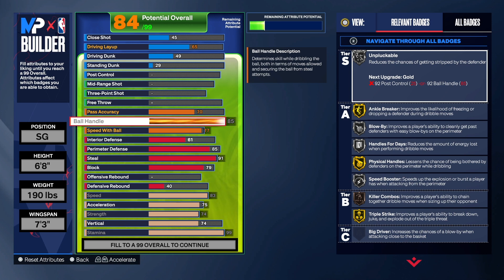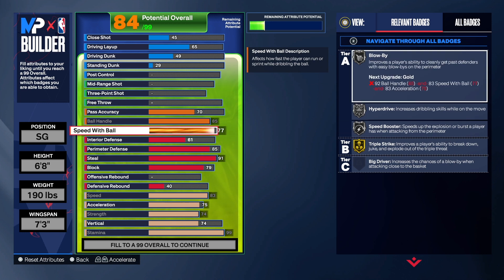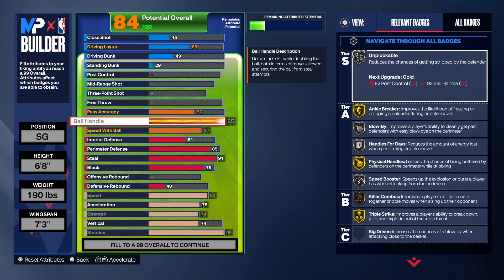If you had the build at six nine, it would look a little something like this depending on how you do it — you'd have blow by on bronze, speed booster bronze, killer combo on bronze. But the 85 ball handle and the 77 speed with ball gives us higher badges. If you're just stuck on six nine and have to have a six foot nine build, then do it that way — that's totally up to you. But I don't necessarily think you can get the same perimeter threat build at six nine.